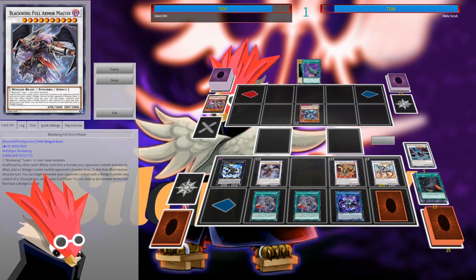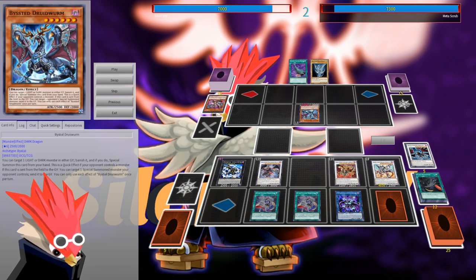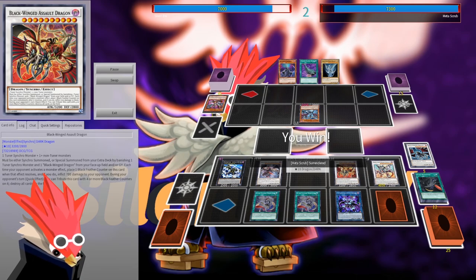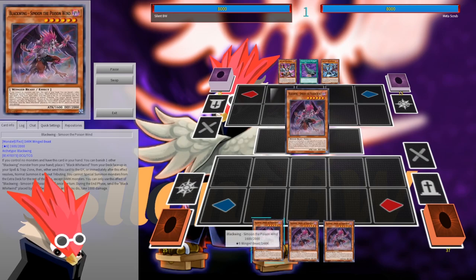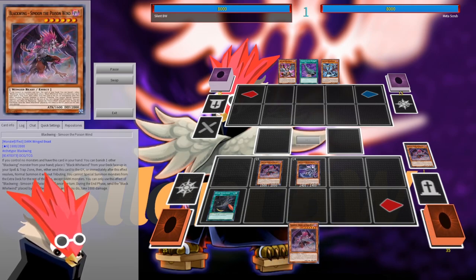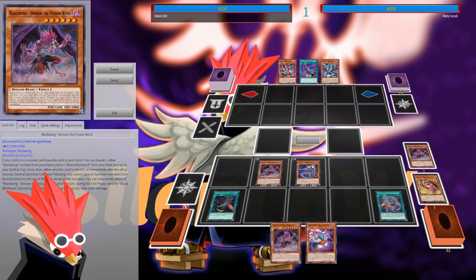The end field is essentially the same as with one Bestial: Caliuga and Black Winged Full Armor Master. But what if you don't have access to the second Black Feather Whirlwind? That's interesting — you can't go for the Caliuga combo, but you can branch off into an only-synchro field, which is quite nice. I'll show you that next.